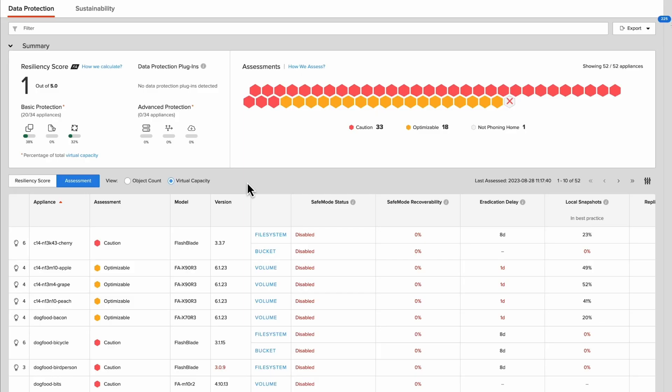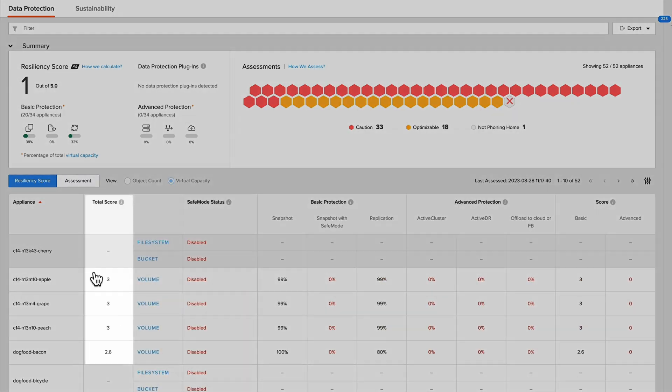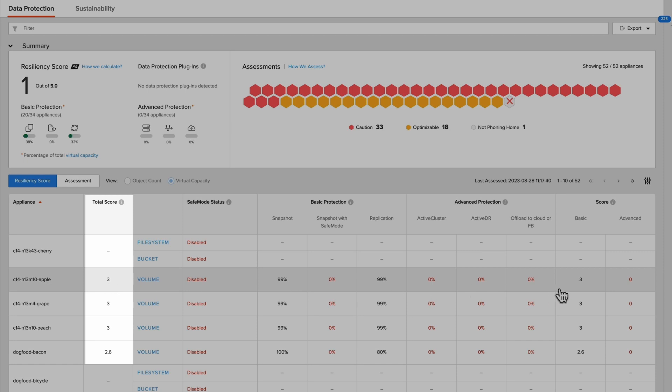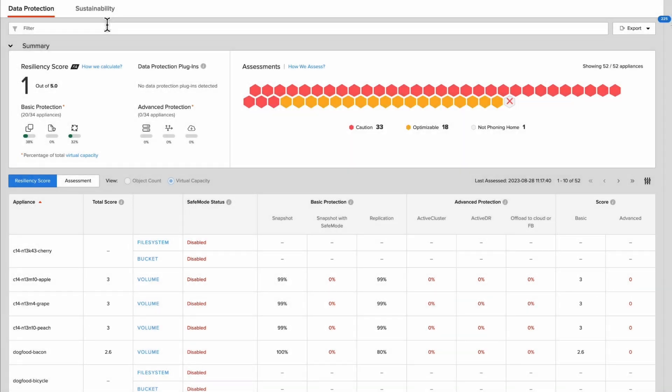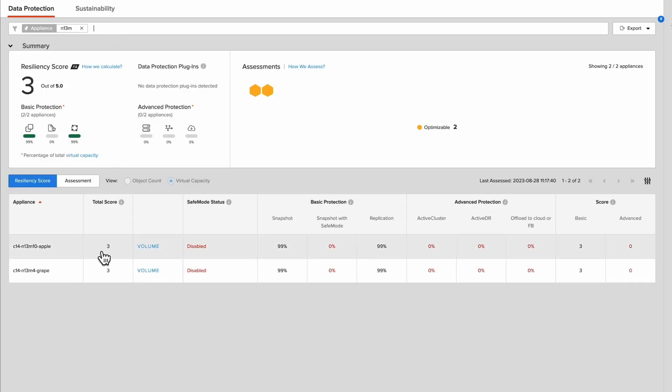The resiliency score can also be broken down by individual FlashArrays by selecting the resiliency score table. This will give you the total score for each array, as well as a breakdown of the basic and advanced scores. And if you want just the scores for a few arrays, you can apply a filter and the resiliency score shown will be for the arrays that you've selected.